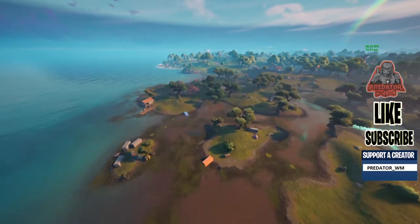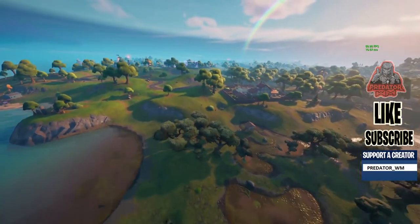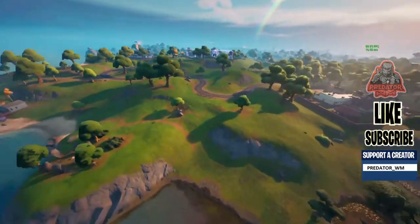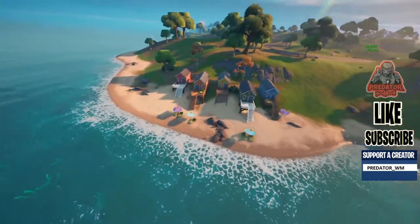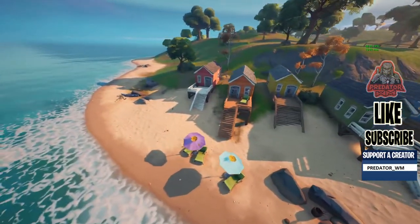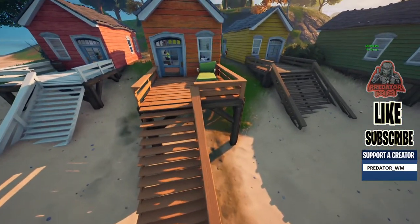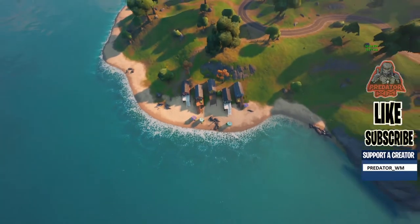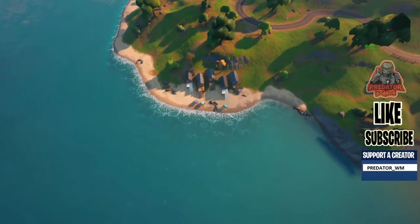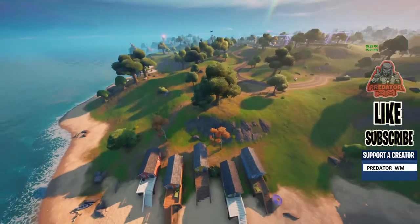The sixth location is not that far away — it's next to the Durr Burger restaurant. If you come over here, there are five different little houses. You can see one of them is kind of orange. If you go inside that orange one, you can see that's number six. From the top view, it's the second one on your left — the orange one. That's number six.